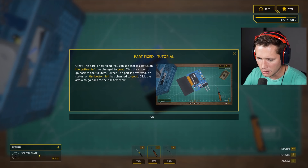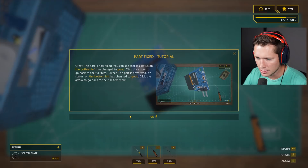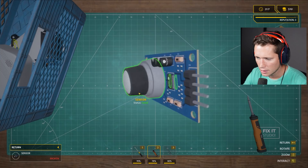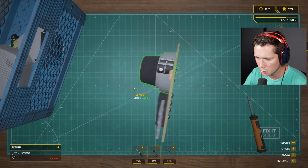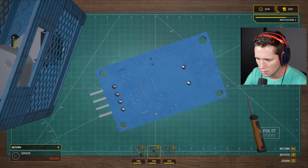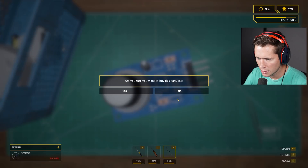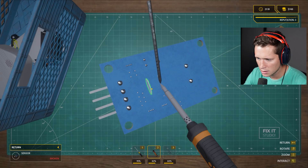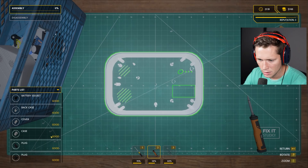'Part has been fixed — check its status on the bottom left. It's good now. Click the arrow to go back to the full item.' Everything's good except the sensor is broken. Desolder that broken component, need some tweezers to take it off. There are four bad solder joints — take them all off with tweezers, then re-solder them back. These four and then these two — beautiful, it's back to good. Now we're good to go back to assemble.